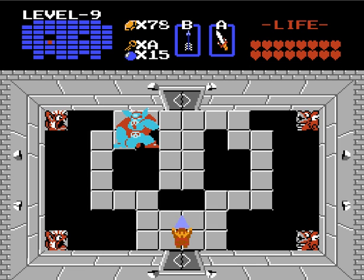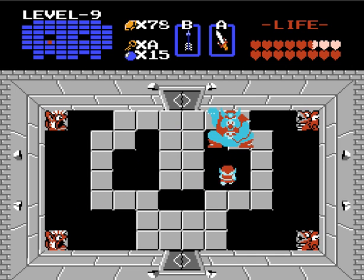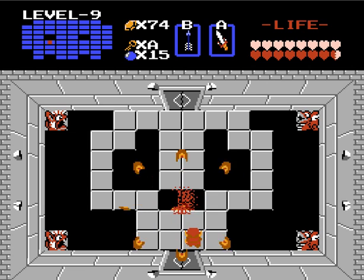Gotta just hit him a few times. Basically, just punch him. There's a pattern to this, but I've never quite figured it out. I know he kinda goes around the room a bit. Gotta hit him a few times and then he'll turn red — and that's when you zap him. Come on. I can do this. There we go. Got him! Yeah! Triforce of Power!